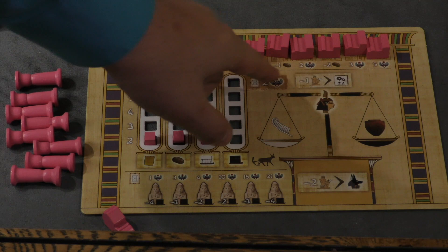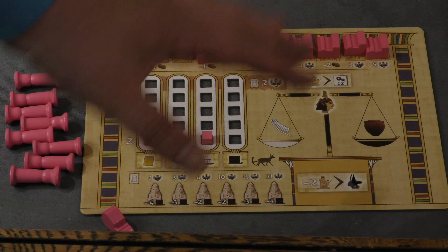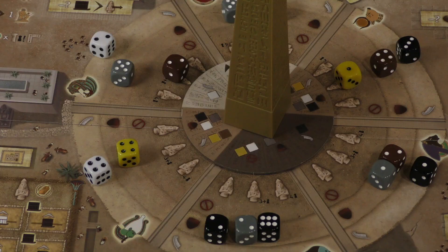However, the more buildings you build, you're also going to have to pay bread each scoring phase. And if you can't pay enough bread, you'll lose three points each. Players are going to be utilizing this board and when they collect dice, they're going to be placing them on the two sides of this scale — and this is an important part of the game.